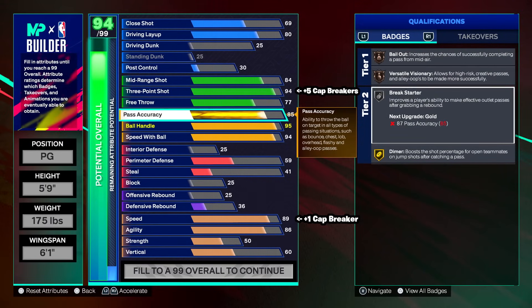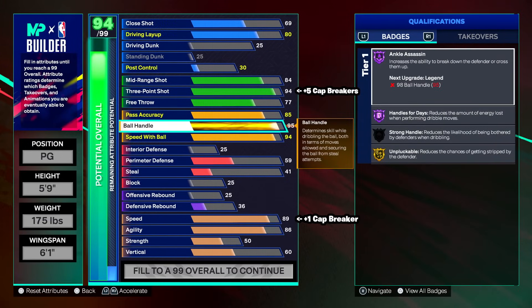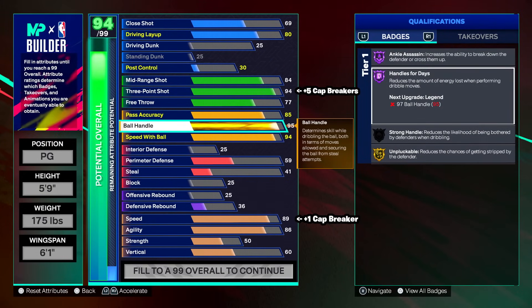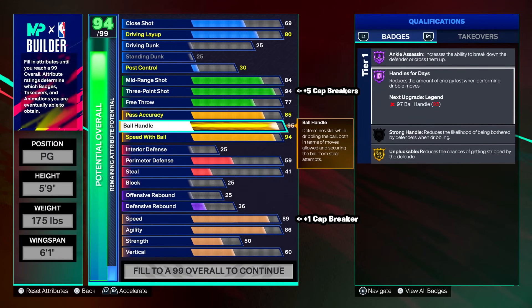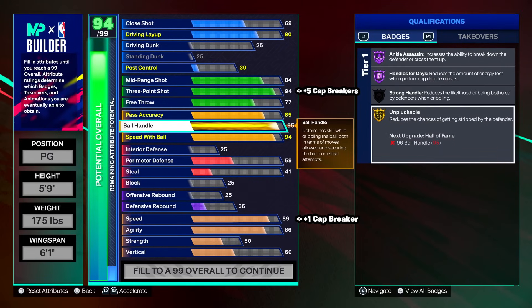Break starter on silver we're not going to be using much, and dimer is self-explanatory. We got a 95 ball handle for every single sig in the game — all sigs unlock at 95 ball handle. We get Hall of Fame ankle assassin, Hall of Fame handles for days, and gold unplugable. Hall of Fame ankle assassin is probably one of the most low-key badges in the game — there are so many people that will make you shake with ankle assassin. Handles for days: you don't need anything more than Hall of Fame.